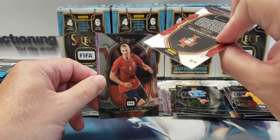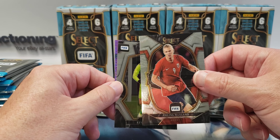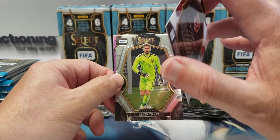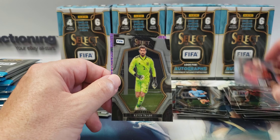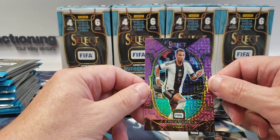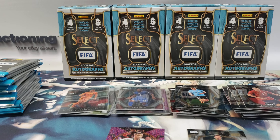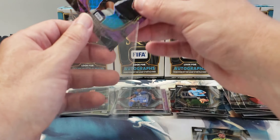Alright, last pack in the first stack. Bruno Fernandes again — that's the Terrace. Erling Haaland — is this the guy who's like the uber super scorer right now? Terrace level. Kevin Trapp — that is mezzanine. And this other card is for Germany. They all look purple to me. I guess the gold one would stand out — and I guess they are super rare.